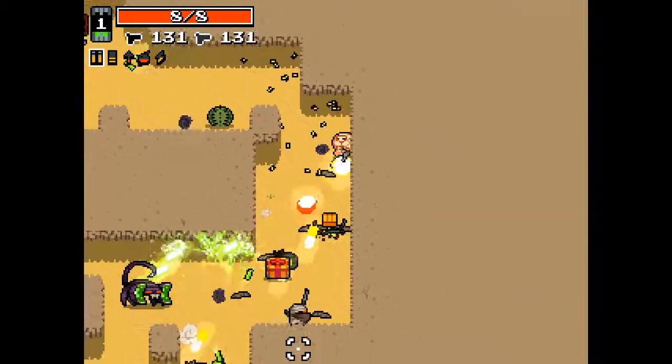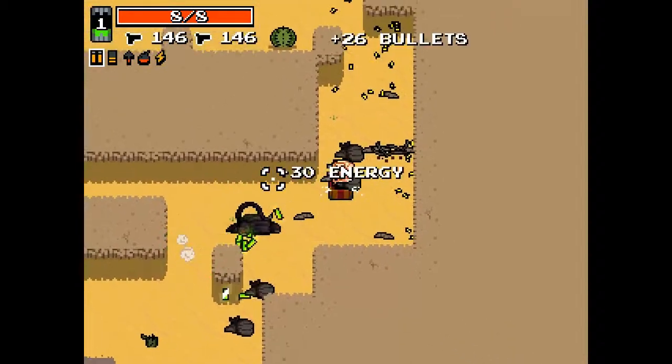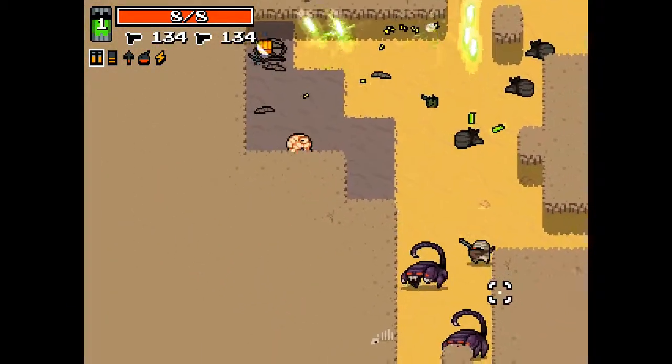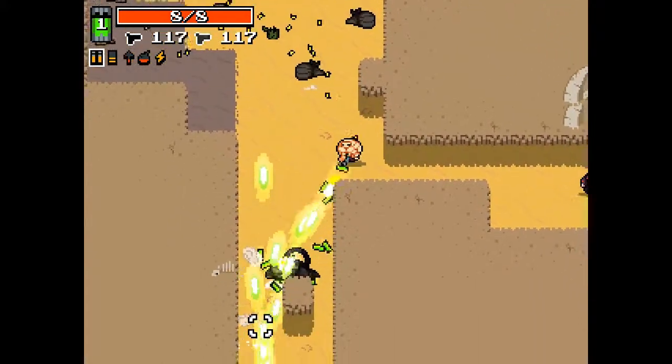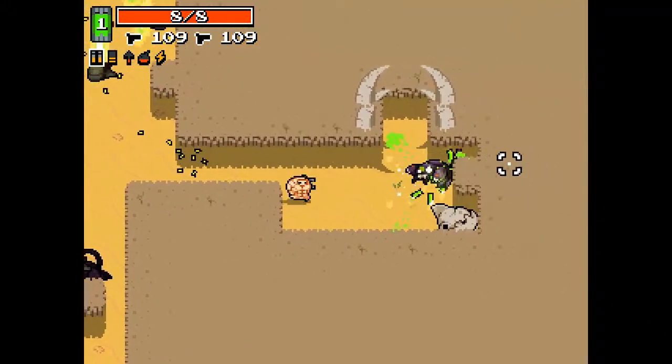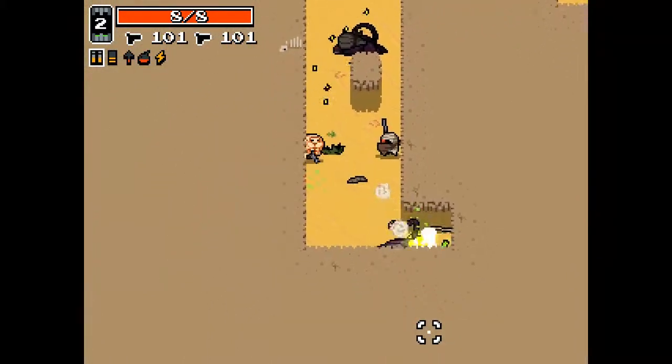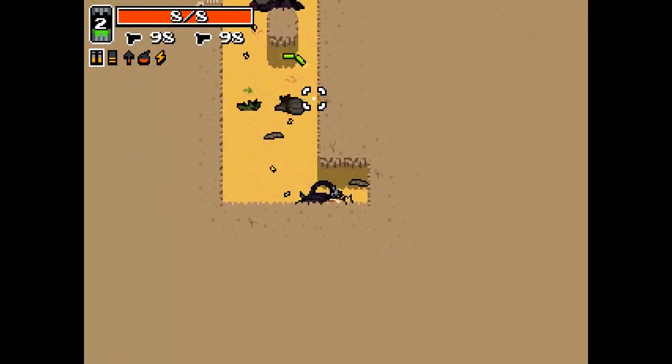I want to get through this and make it pretty far. Holding both weapons and shooting them at the same time is just the best power ever — I can take down the scorpion so easily now, it's nothing.